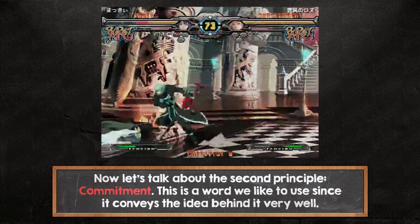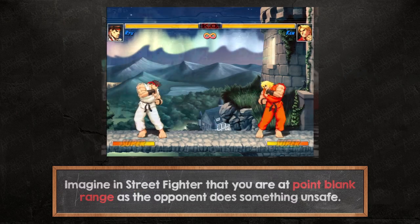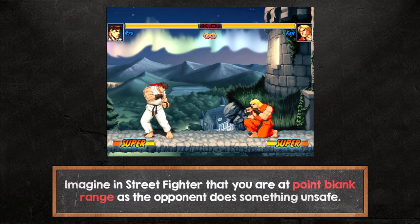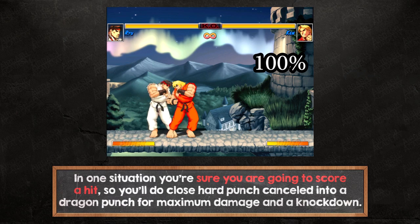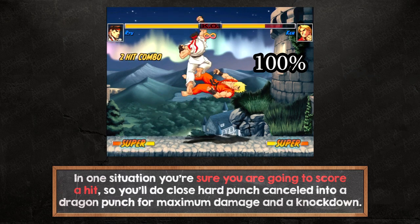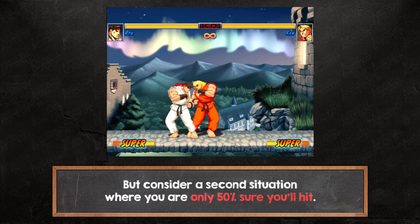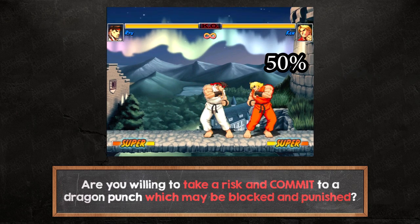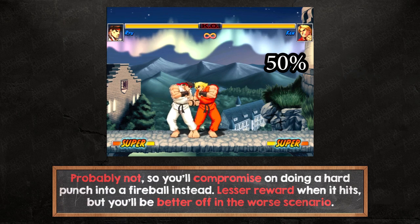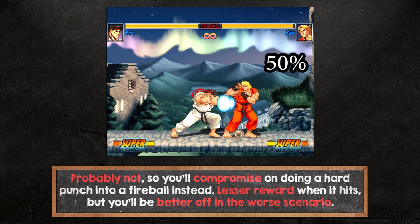Now let's talk about the second principle: commitment. This is a word we like to use since it conveys the idea behind it very well. Imagine in Street Fighter that you are at point blank range as the opponent does something unsafe. In one situation you're sure you are going to score a hit, so you'll do close hard punch cancelled into a dragon punch for maximum damage and a knockdown. But consider a second situation where you're only 50% sure you'll hit. Are you willing to take a risk and commit to a dragon punch which may be blocked and punished? Probably not, so you'll compromise on doing a hard punch into a fireball instead — lesser reward when it hits, but you'll be better off in the worst scenario.